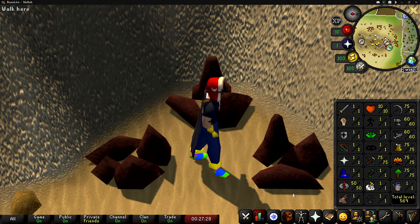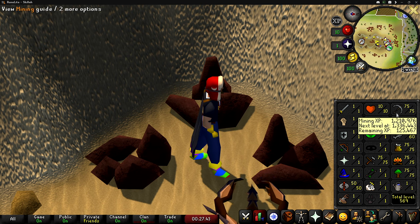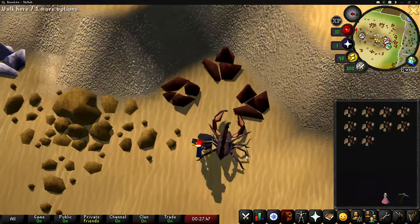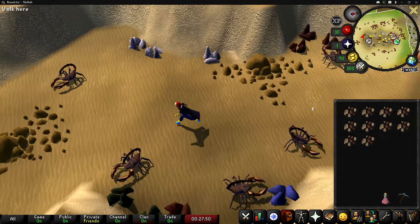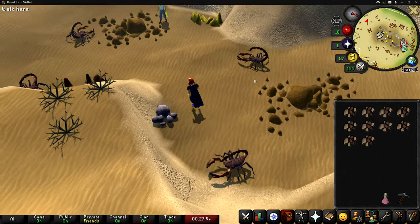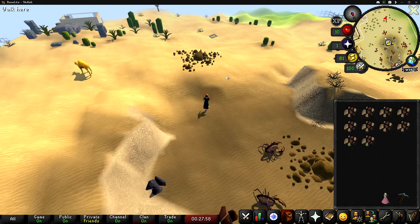I just got level 75 mining and realized I never hit record — so yeah, we got 75 mining. I wasn't really sure how to show mining progress since it's just me standing here power mining. We did get a clue scroll earlier but someone lured over a scorpion and it killed me, so I put it in the bank. It's way more annoying than Draynor Village with the dark wizards.